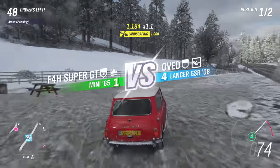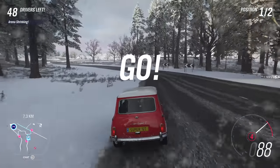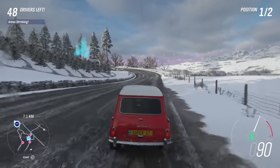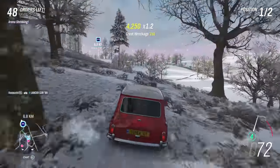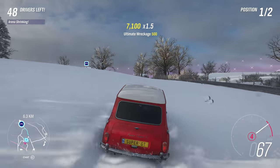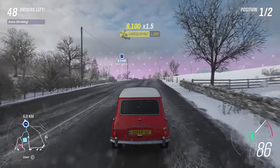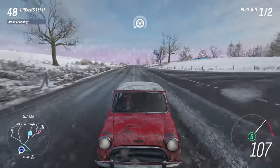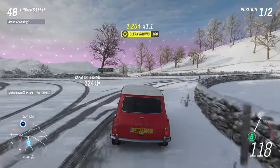I'm going to challenge a level four guy here — he's in the Lancer GSR, which should be a fairly decent car, better than a Mini Cooper anyway. I do have a bit of a head start. There's some loot over there — a Lancer GSR — but I don't think it's worth stopping for because then I'll lose the race. The advantage of having a level four car isn't massive, probably because he's driving through snow. Driving on the road does help and I am ahead at this point.